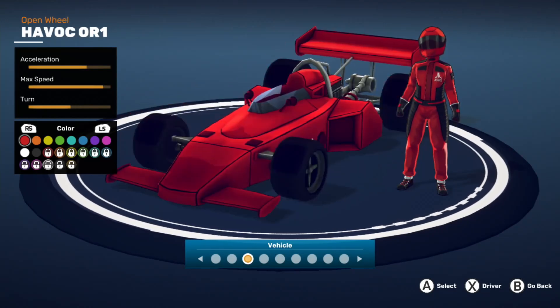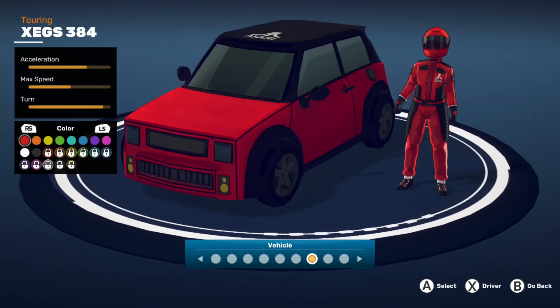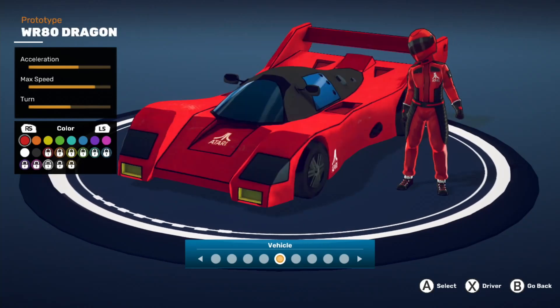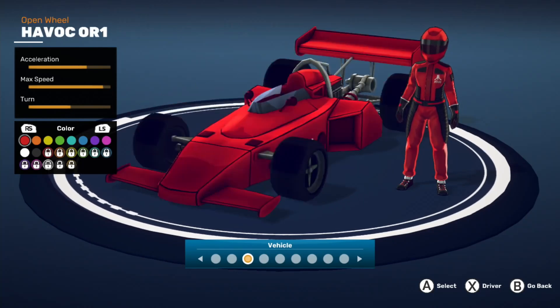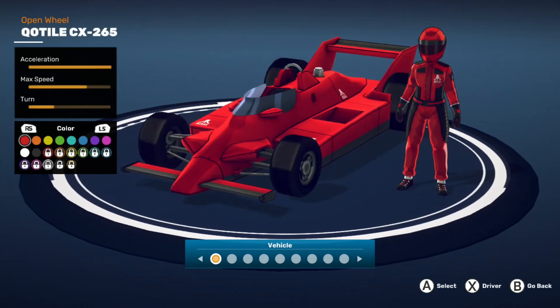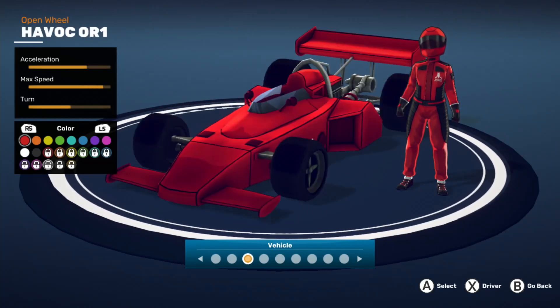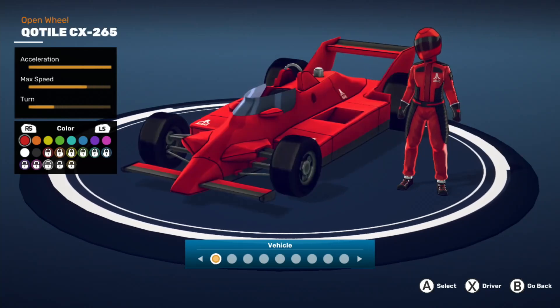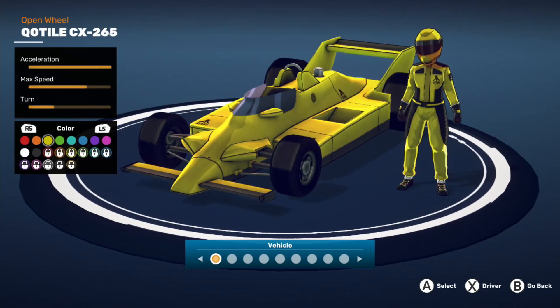Let's see what vehicle we can pick — there are different vehicles to choose from, each with stats for acceleration, max speed, and turning. The F1-style cars have the quickest acceleration. Let's try that one. You can change colors using the bumpers.